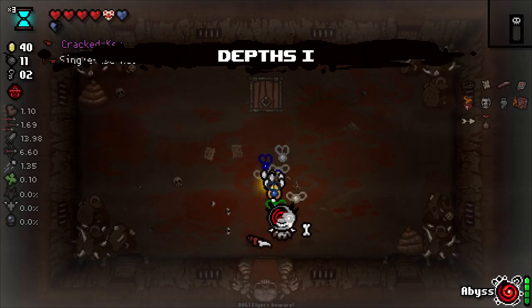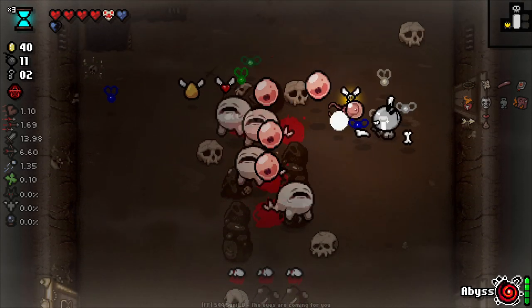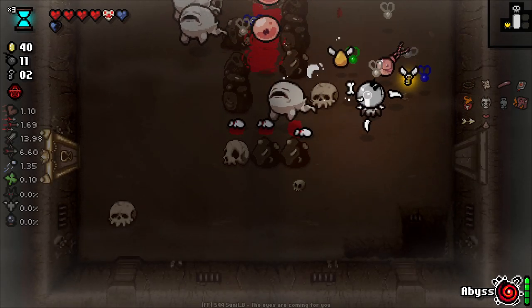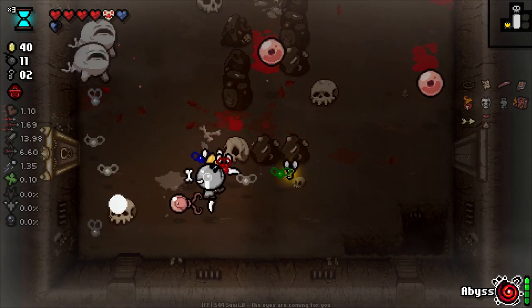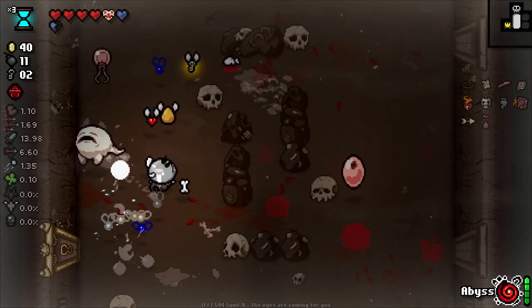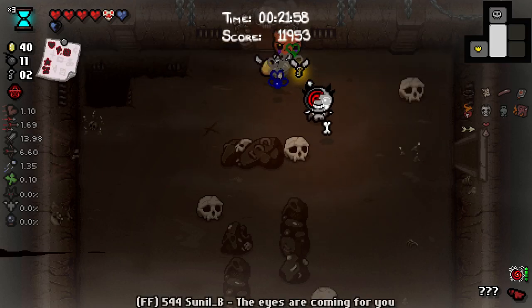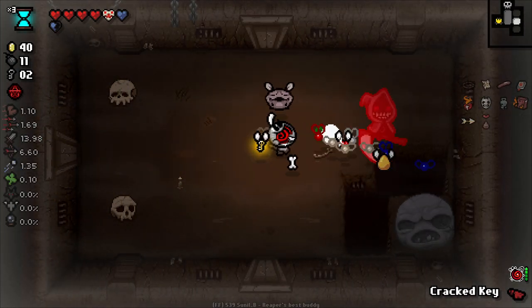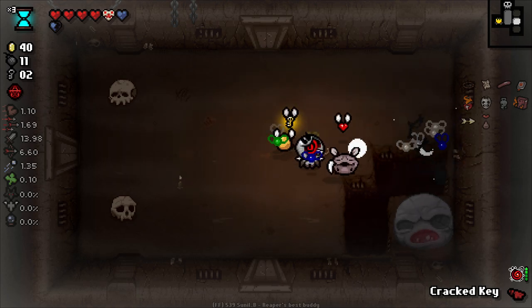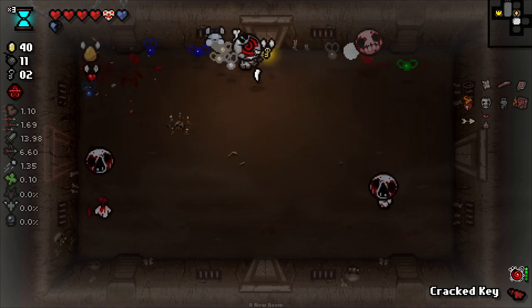He's self-destructive and disturbed — I should take that free HP. We're going to get soul hearts on occasion on the way up, potentially. It's not super likely every room, but it can happen. It's going to be a free life if I remember correctly. This enemy is terrible — thank God we feared him because then he couldn't shoot us. That enemy's real bad.